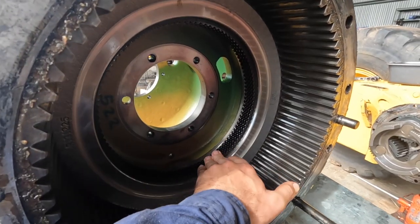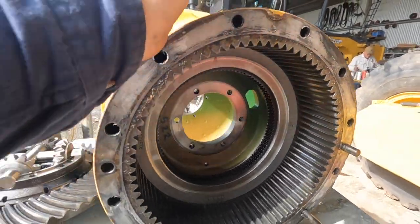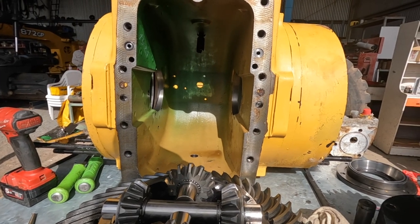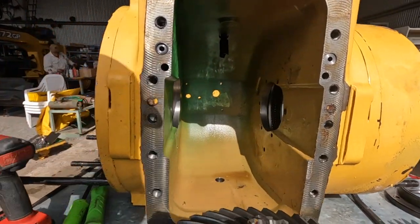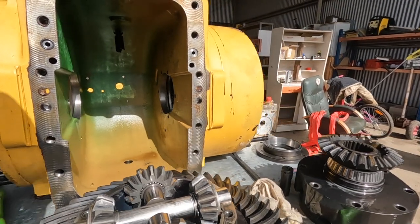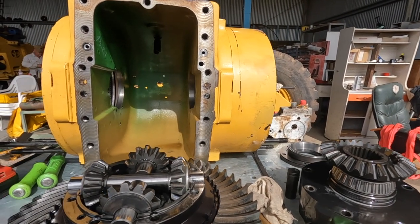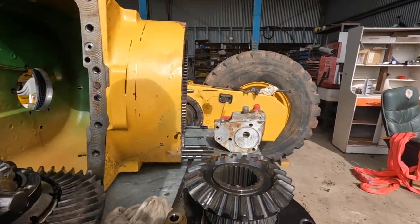We've got our brake pack here - that all seems pretty good. It actually looks like this has been apart before - probably been apart at some stage. There's been a few telltale signs, some markings and writing. We're wondering whether last time it was pulled apart they might have even done the pinion and crown wheel and maybe just hadn't set it back exactly right, and that could have led to this. We're just speculating, but anyway - it's all out and ready to be fixed.